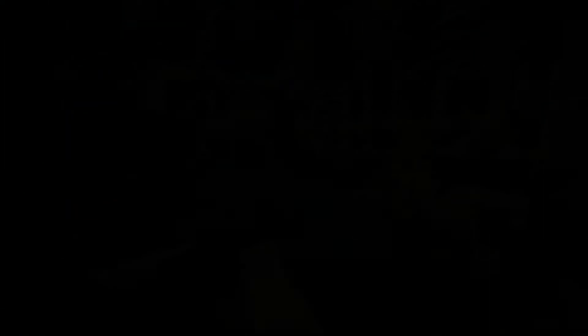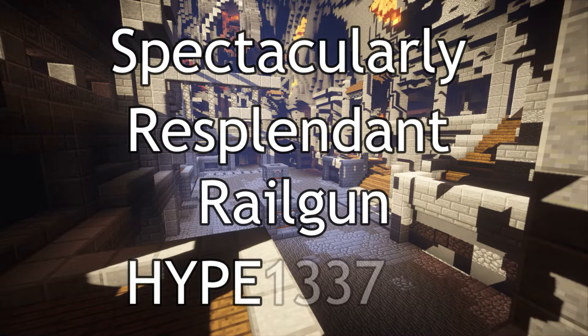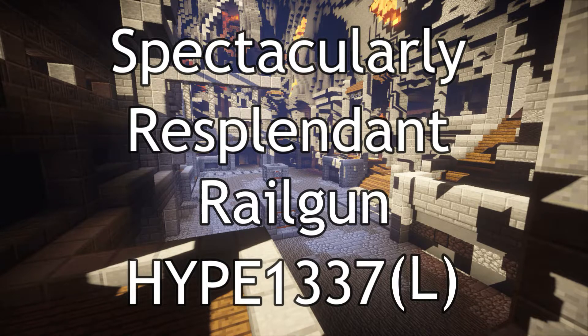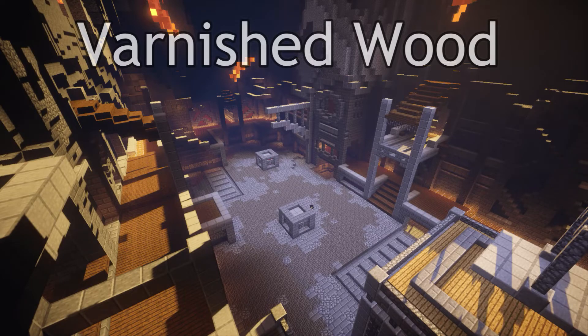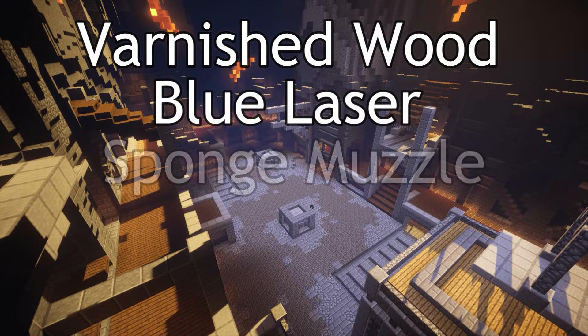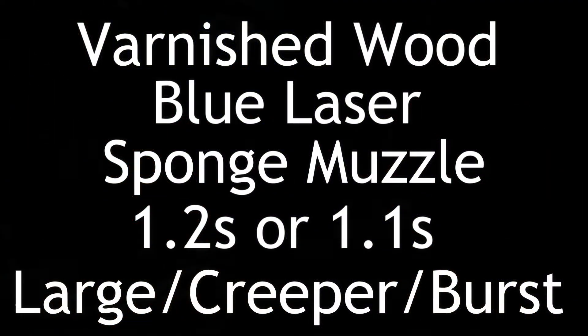The longest custom railgun name currently available is Spectacularly Resplendent Railgun Hype 1337L. This is obtained through the following parts: the varnished wood casing, the blue laser, the sponge muzzle, either the 1.2 second or 1.1 second trigger, and either the large, creeper, or burst barrel.